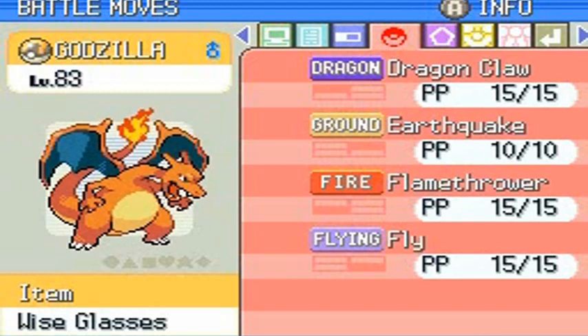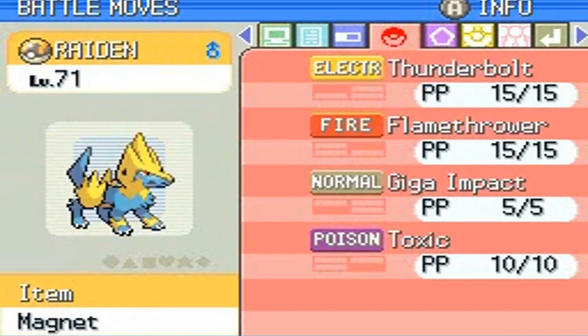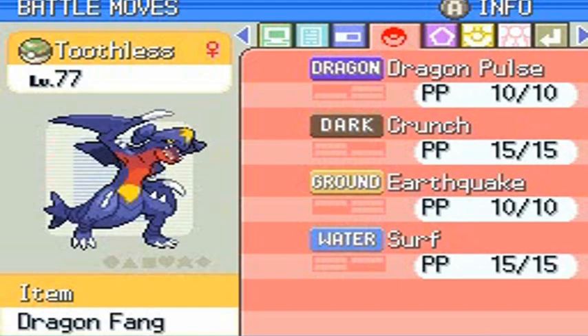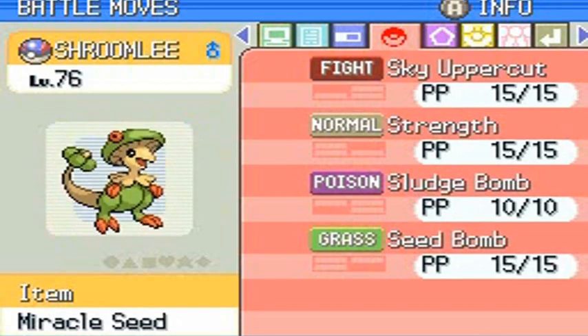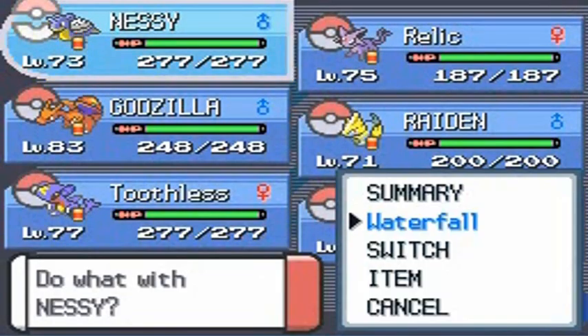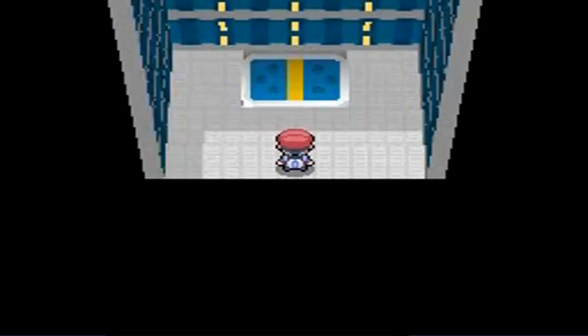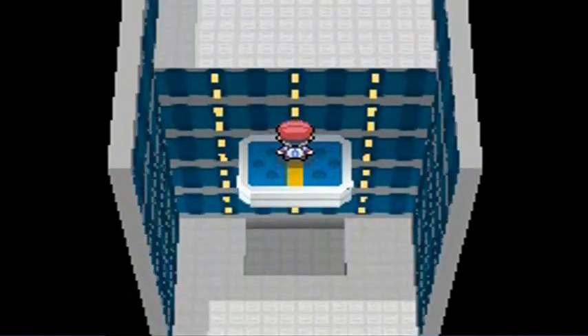Next is our good old buddy Godzilla — I love this Pokemon and it wouldn't be a complete team without him. We have Raiden, kept at the same level from the previous walkthrough. The only Pokemon I kept from my original team is Toothless, because trust me it's gonna serve its purpose. And it finishes off with Shroomlee — one of my favorite grass/fighting type Pokemon. This is the all-star team I'm gonna finish this walkthrough with, and who better to take the lead than Godzilla.